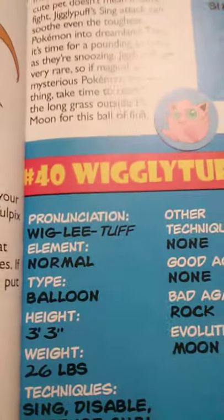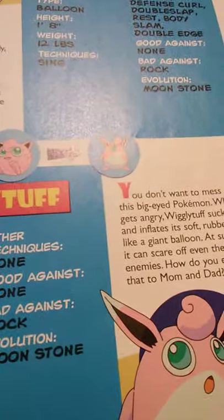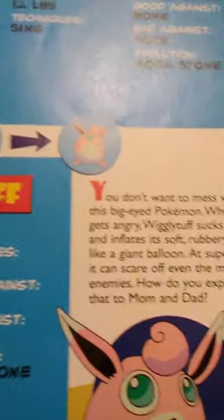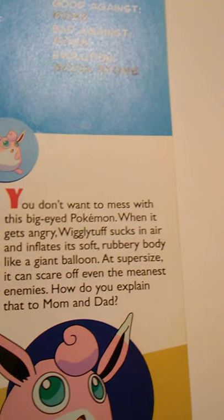Number 40 is Wigglytuff, the normal element Balloon type Pokémon. It is 3 feet 3 inches tall and weighs 26 pounds. It knows Sing, Disable, Defense Curl, and Double Slap, and can learn no other techniques except through TMs. It is good against nothing, bad against Rock, and evolves using a Moonstone. You don't want to mess with this big-eyed Pokémon — when it gets angry, Wigglytuff sucks in air and inflates its soft, rubbery body like a giant balloon. At super-size, it can scare off even the meanest enemies.